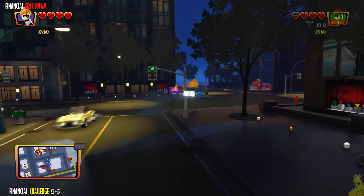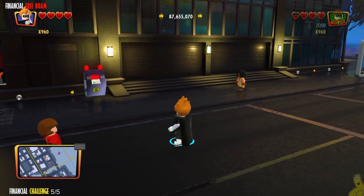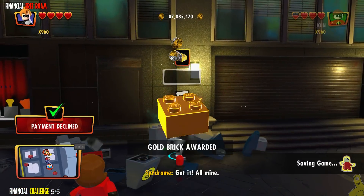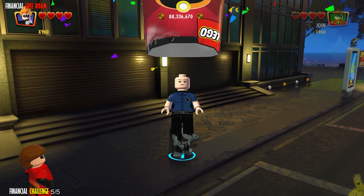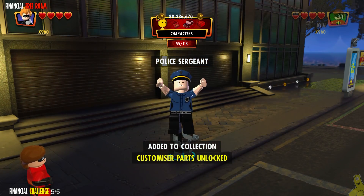Last but not least, we got the final ATM, which is right over by the big Pixar family build on the map, on the left side or western-based area. We're going to go ahead and smash it, get our gold brick, and then we're going to turn around and get the family build — but not before completing this and getting the Police Sergeant character token.